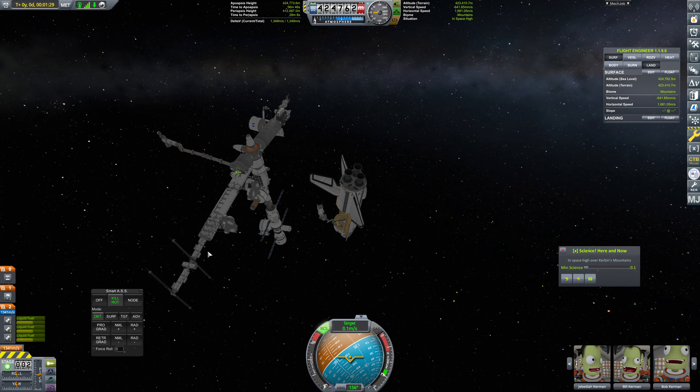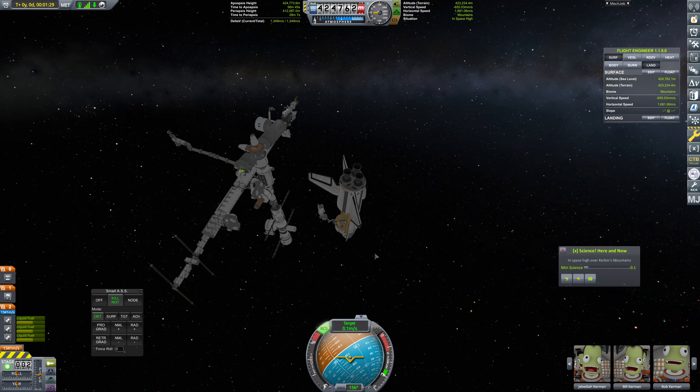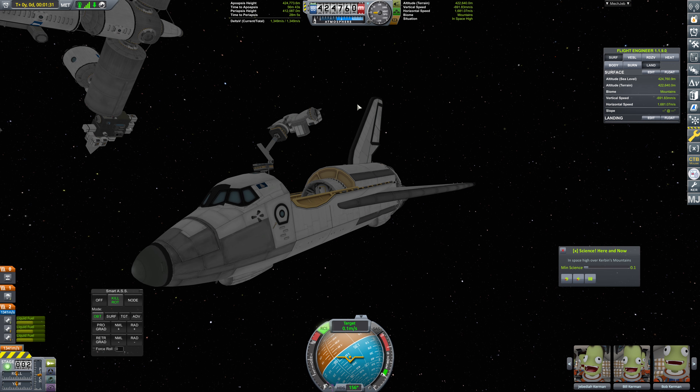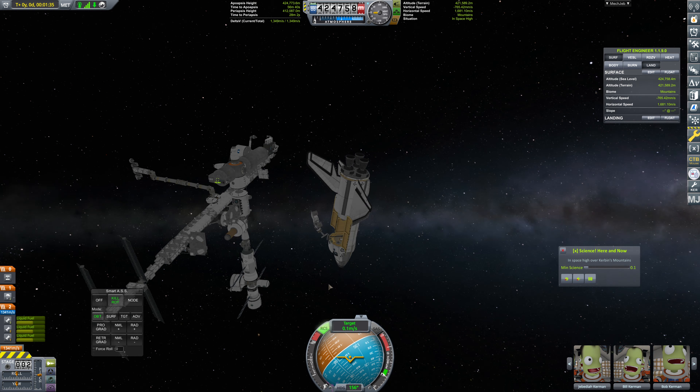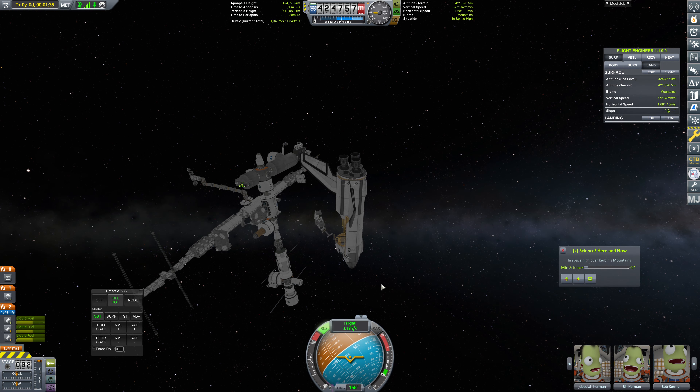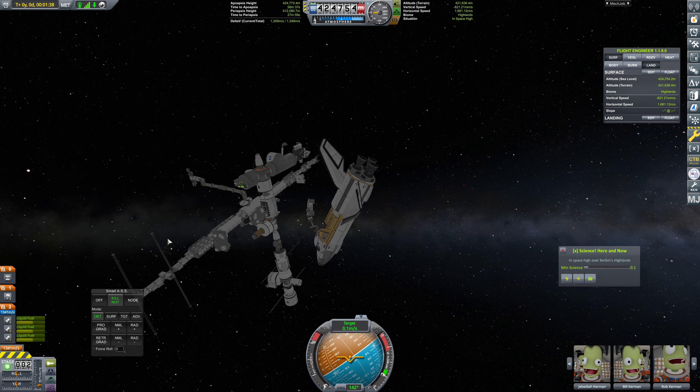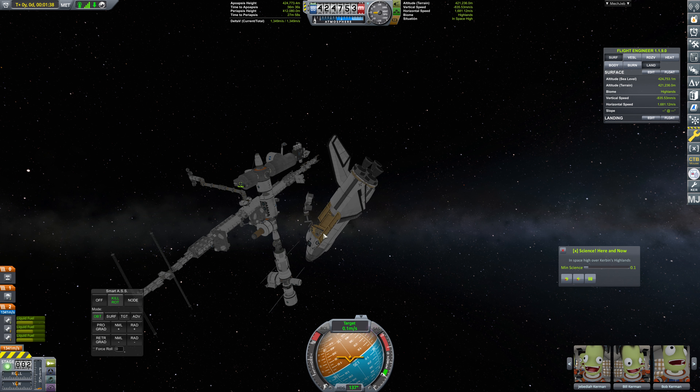We need to get over to the other side of this again. Is this strutted into place right now? It's not, it's going to be waving around - well it's strutted here, but this is probably fine for now. We need to get over to the zenith side of the station. RCS off please, let's just turn up over this way. We need to position ourselves over here because we need to get a docking port for this to attach to.